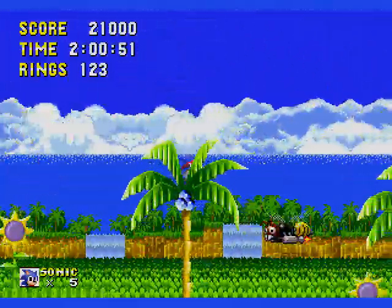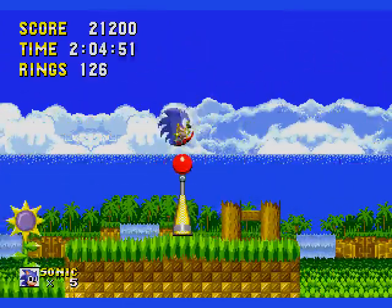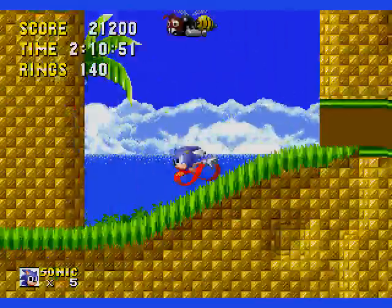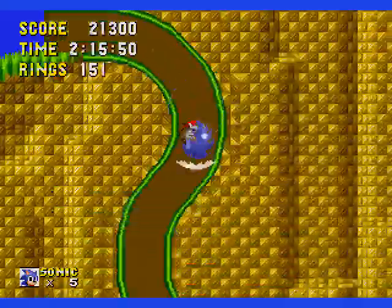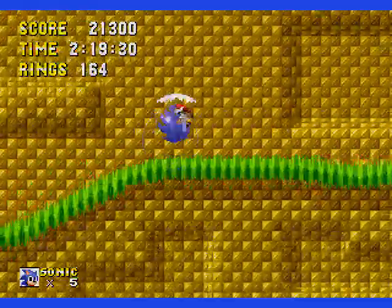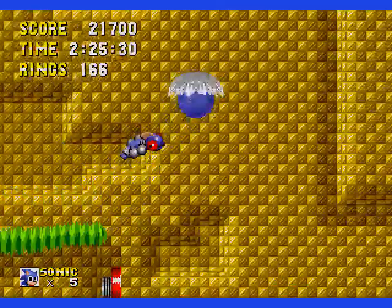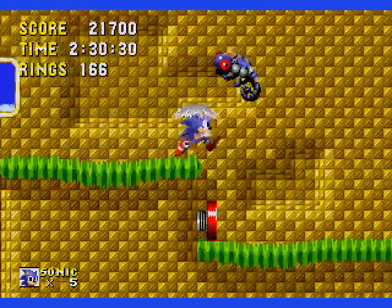You use the ring dash and it hurls you into a Robotnik box. I know Sonic & Knuckles has Robotnik boxes, but they're extremely rare — like, the only time I remember seeing them is in the Mystic Cave Zone. Maybe the Bubble Shield still helps you breathe underwater. In Sonic & Knuckles there are no water levels, so the bouncing is pretty much the only benefit you can get from it.